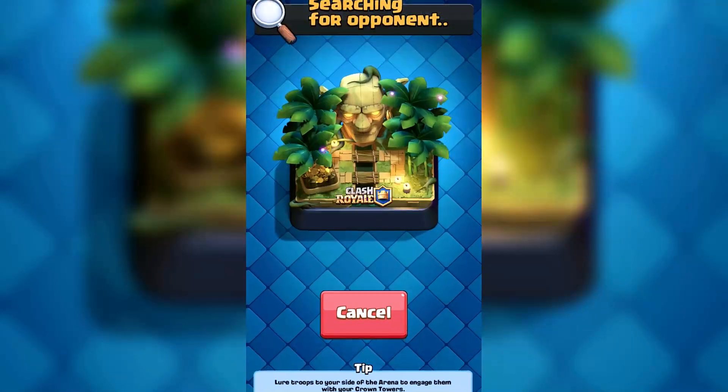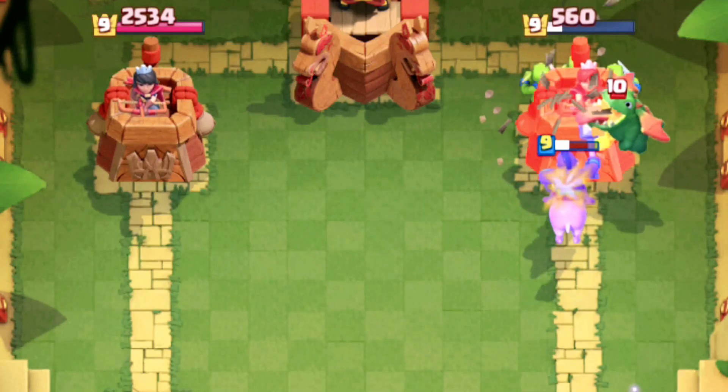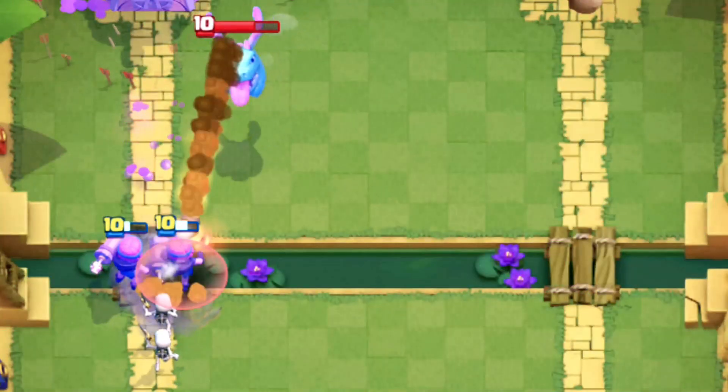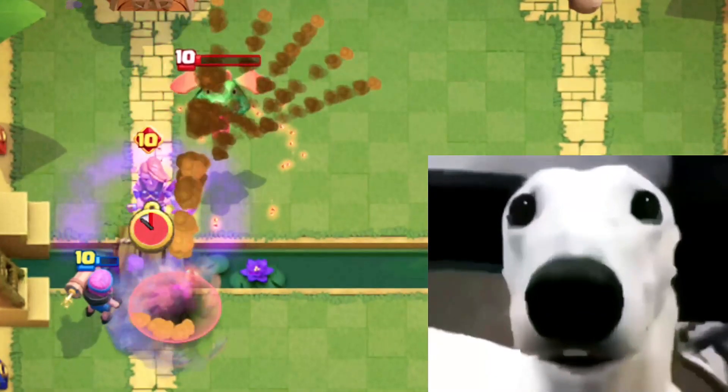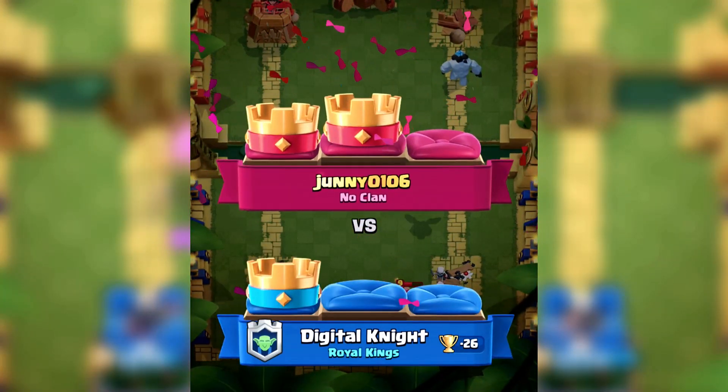Have you ever been playing a game like Clash Royale for fun and then get matched up against a leaderboard no-life whale with overleveled cards? You may be able to hold him back for a while with your deck, but he suddenly pulls out an overleveled evolved Valkyrie and you get destroyed. Well, that's a really common example of pay to win.